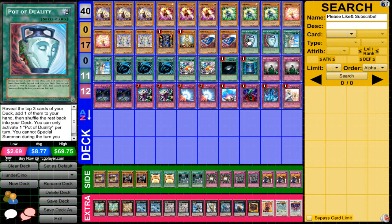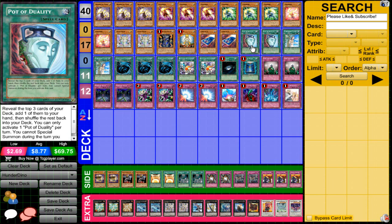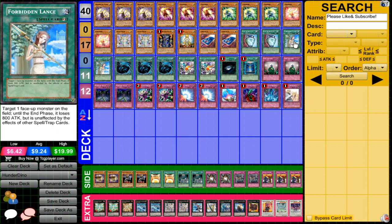Two Pot of Duality. You could bump it up to three without a big issue, but I like two because by turn two I'd already start special summoning, and Duality hinders that. Duality is only good early game or late game when you're already set up. If you really want three, you could cut a Cis Hunter and add a third Duality. Two Forbidden Lance, because you really need your monsters to get through.